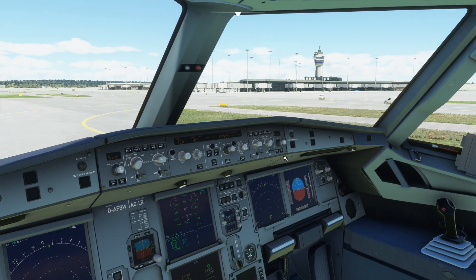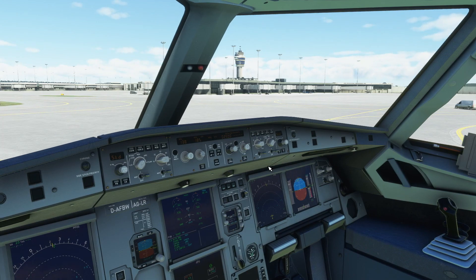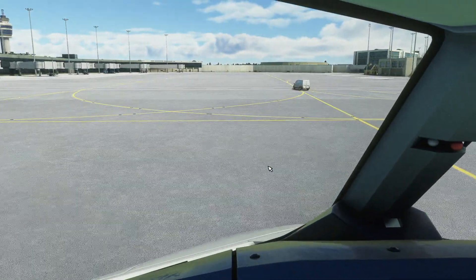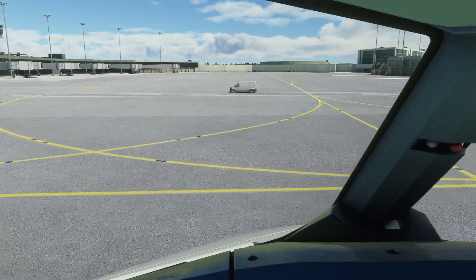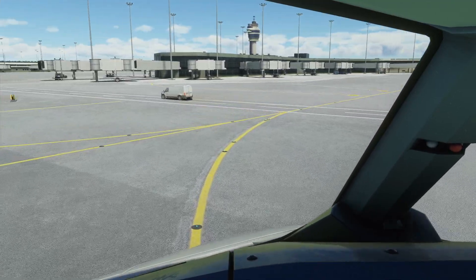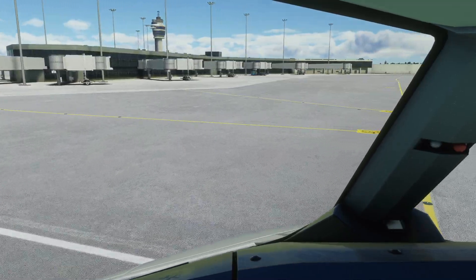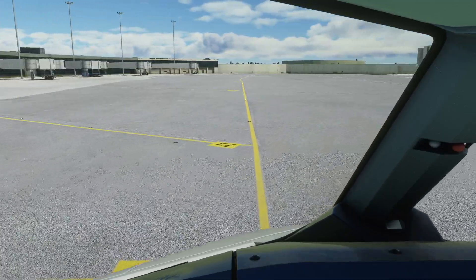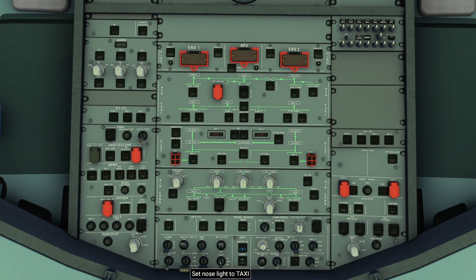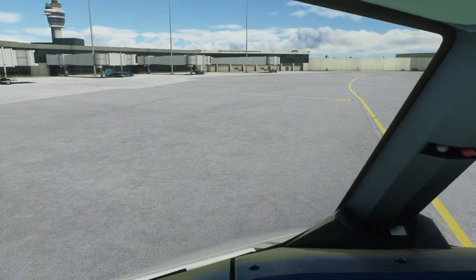We'll go to a gate down here. When turning, turn off the taxi lights so you don't blind the marshaller. APU is available now - the green light has just come on as you can see.